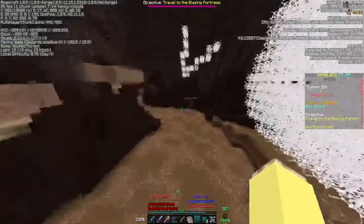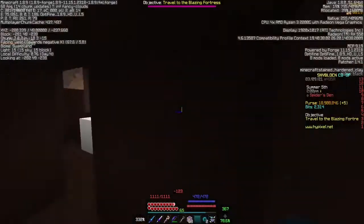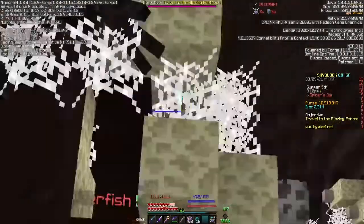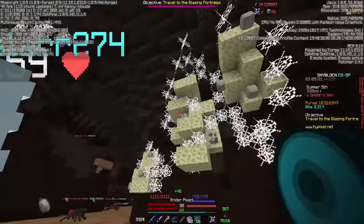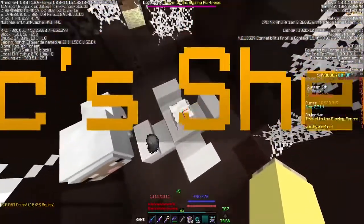For relic number fifteen, come around this corner from relic number fourteen, and it is simply right here — this is relic number fifteen. For relic number sixteen, go from relic number fifteen, right over here, and pearl into that room — this is relic number sixteen.